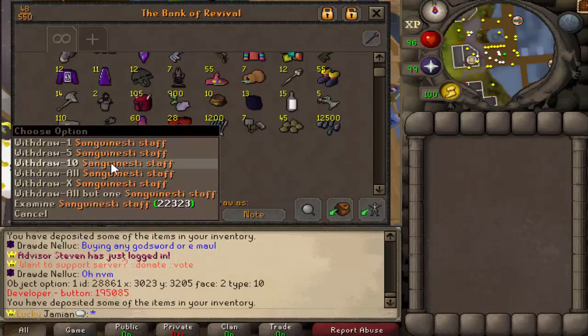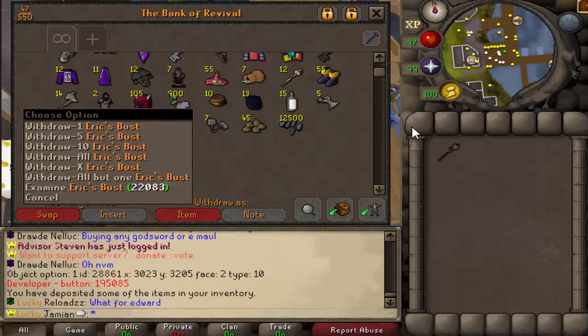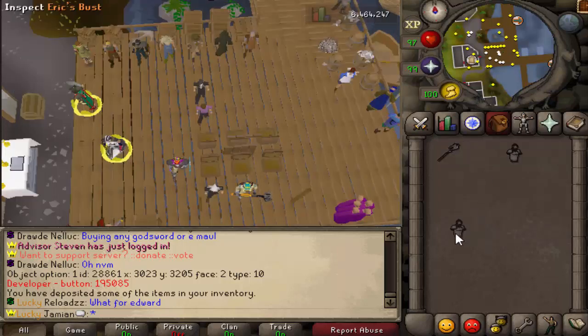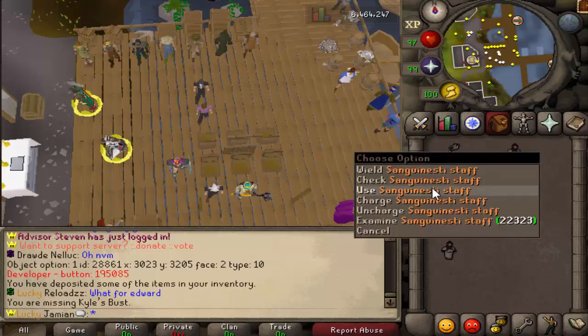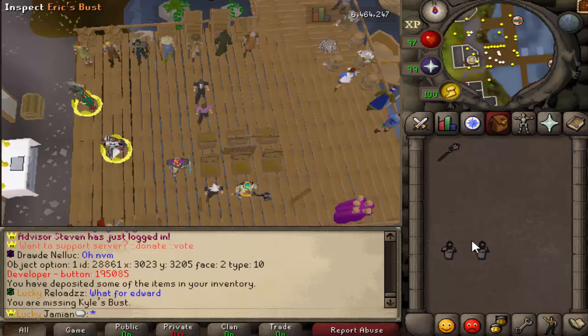We ended up getting one item: the Sanguinesti Staff. We also got two busts which happen to be the same. There are four different busts — they are tradable, and whenever you inspect them and have all four of them, you will receive a guaranteed random item of the six. There is no other way to exchange them. If you're an iron man, iron men can't trade — that's the whole thing.